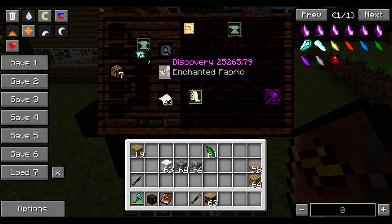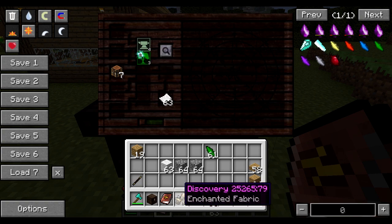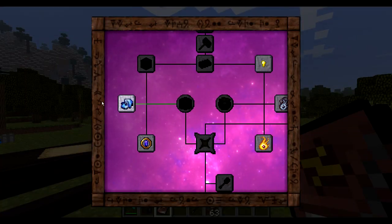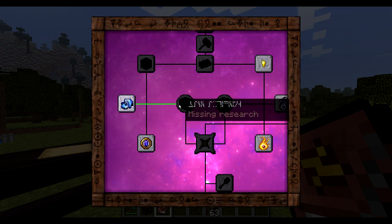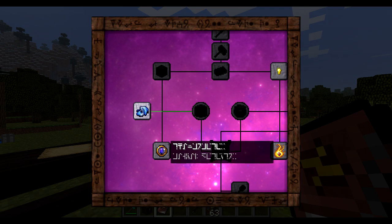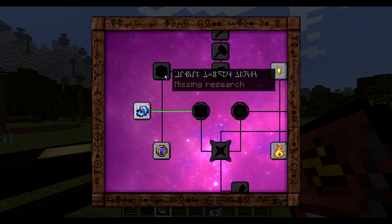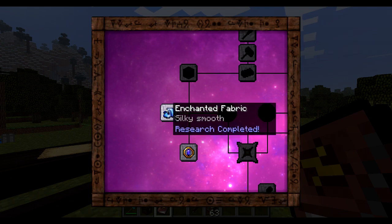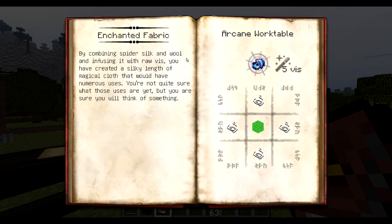That's it — you got your three aspects related to this Enchanted Fabric research completed. You've now got yourself a discovery. Take this item out, right click it in the world, and you can now craft Enchanted Fabric. As you can see it now leads into something else — those are still grayed out, so you'll probably need to finish researching those first. If you're interested, you can actually left click on what you've researched and it tells you exactly how to craft it.